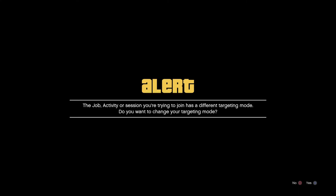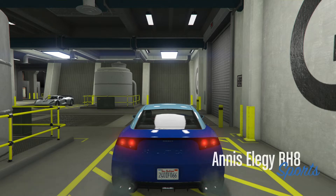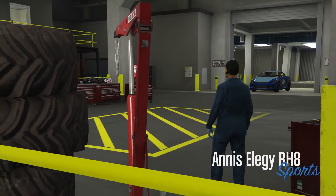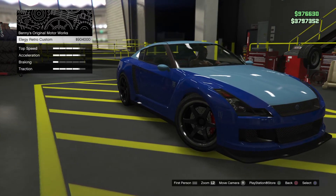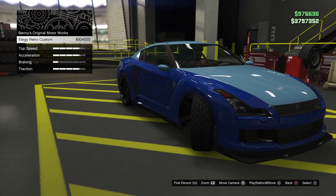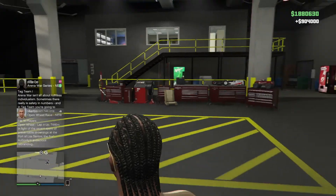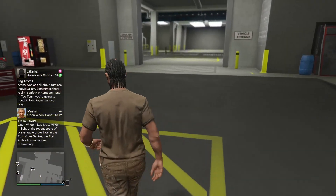Now we're getting into the GTA 5 online session. Press X, and when it says you're in a different targeting mode, select No. Then go to Modify Your Vehicle again. If the car teleports in and it's not driving, you've done the glitch perfectly. Go to Upgrade at Benny's Original Motor Works, hover over it for a couple of seconds, then double tap circle to exit the workshop. If you go to a black screen, you've just got 900k — glitch done.